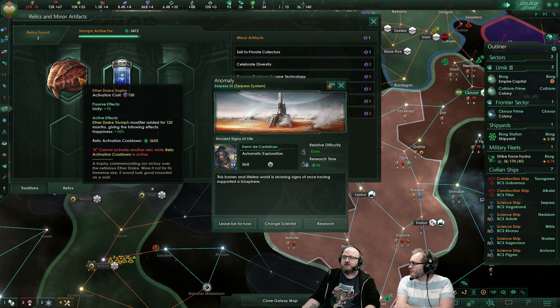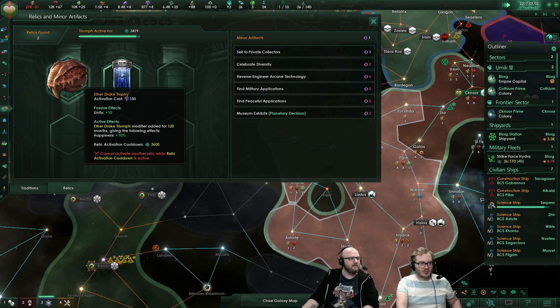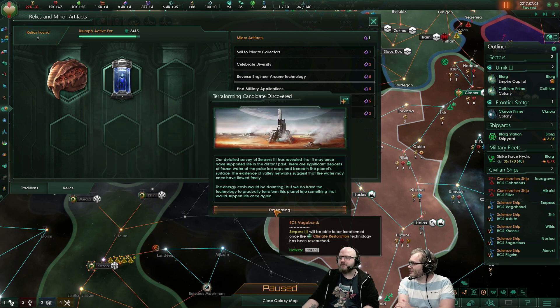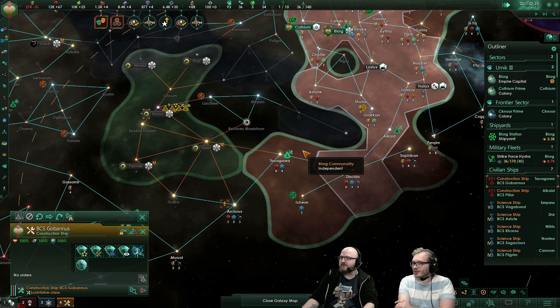It also has a ten-year cooldown. It's a little bit tricky because Stellaris doesn't run on Earth years. Each month, for simplicity's sake, is 30 days — which is different from our historical games.